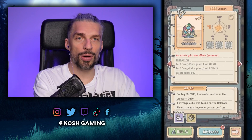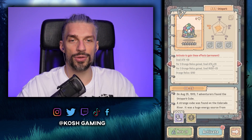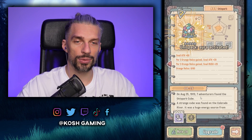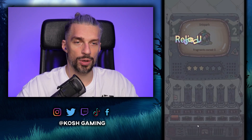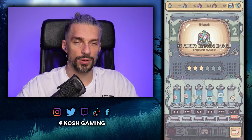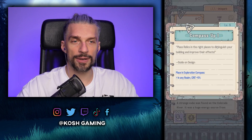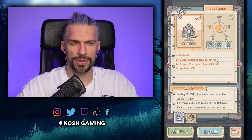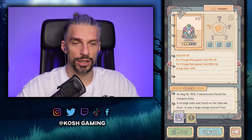We got a really powerful tech relic that gives us attack, and per three orange relics gained we get extra attack. Let's activate it and upgrade it to the maximum — two stars, three stars. Snail attack 50 — it's good in compass as well, and that gives us two times those bonuses, so 60 attack in rush.